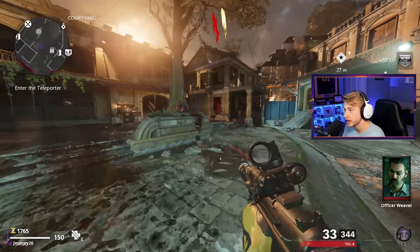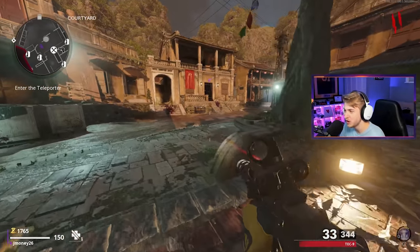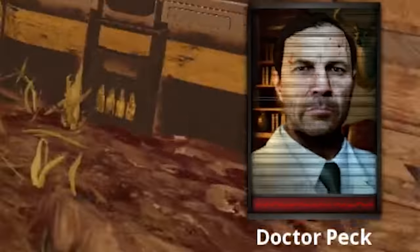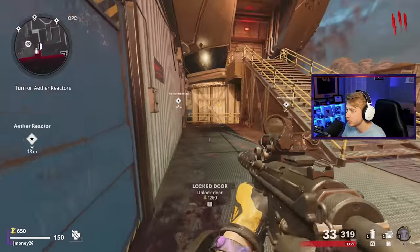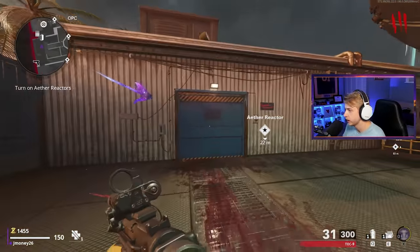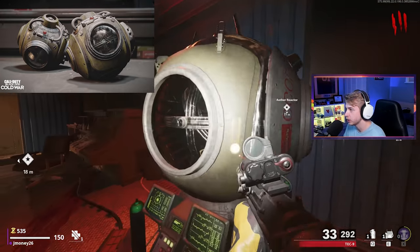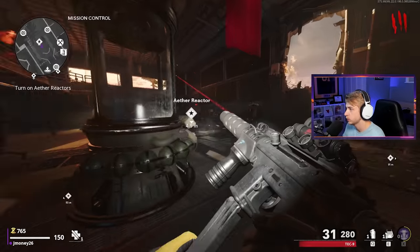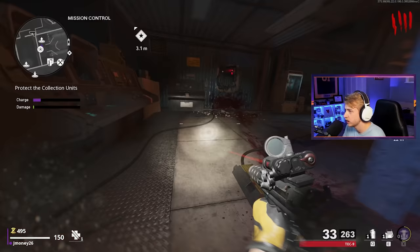Got to grab our loose change. The one thing I'm not looking forward to is pack-a-punching — I really do like the Mauer pack-a-punch camos, so it's going to be a little disappointing to go back to the old ones. I haven't seen them in a bit though, so it's not going to be as bad. I did not miss you, Dr. Peck. Let's see if I still got it — let's see if I can get power on by round five. We're on round three with only 650 points, but I think we can still make it. It's already round four and we don't have the first reactor on, but I think we can get two reactors on next round, so it's not that big of a deal.